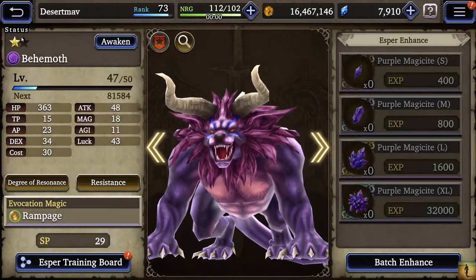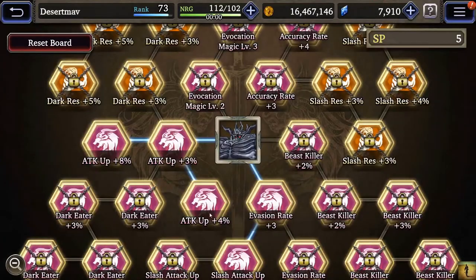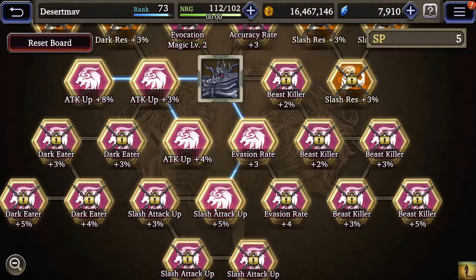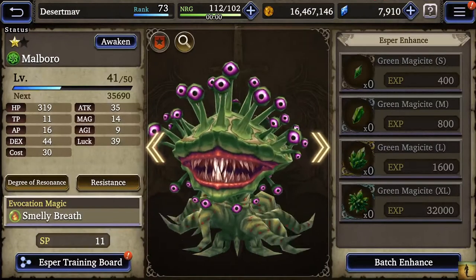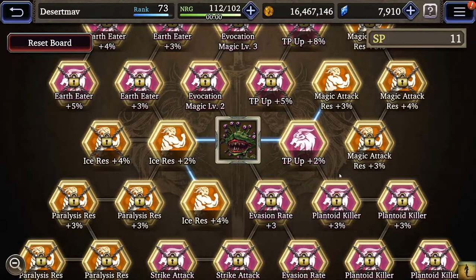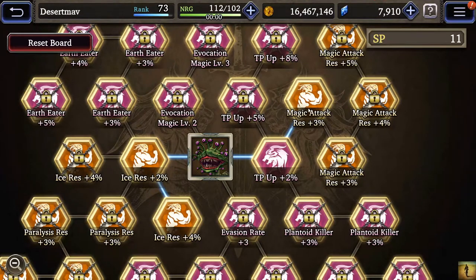They both have that same stat line. Iron Giant actually gets better slash up — he gets 17% not 15%. Outside of that, you want to use espers for whatever they do best. So like if you've got a character that's very weak against ice attacks, you want to put Marble on them because you can get ice resistance and magic attack resistance from the training board.